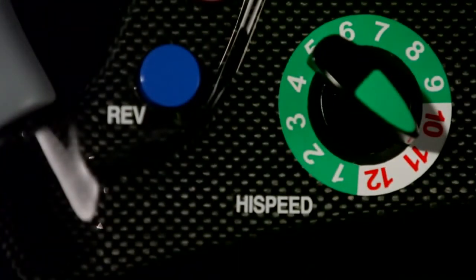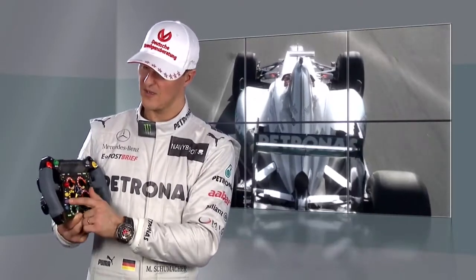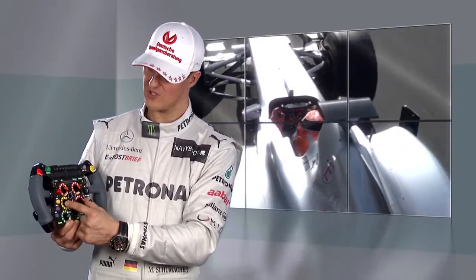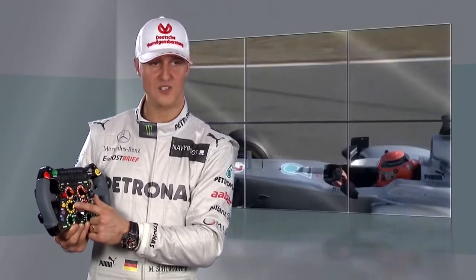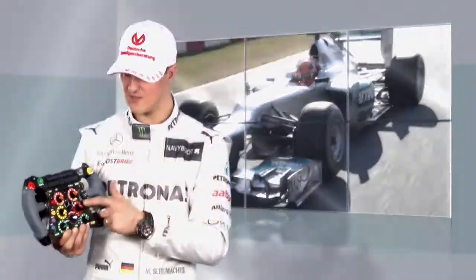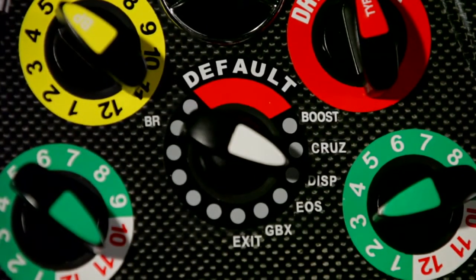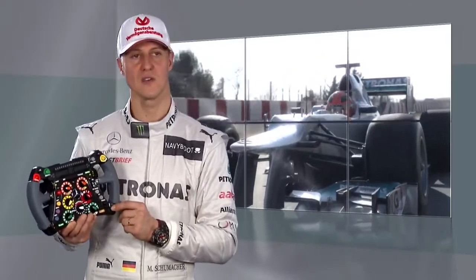You have a reverse button that you hope not to use but occasionally may have to — it is an obligation to have a functioning reverse. Then brake balance check, clutch check, and the center rotaries: the yellow one is for the clutch. You also have the tire diameter selector — three different tires with three different diameters that you can pre-select — the main menu button, two differential buttons, plus your shift and clutch paddles.